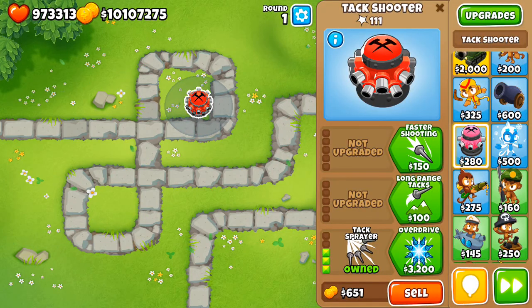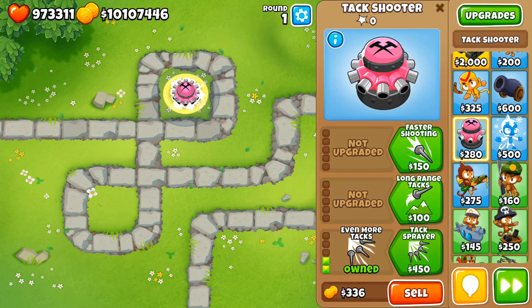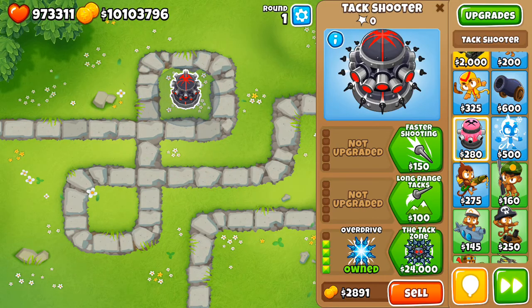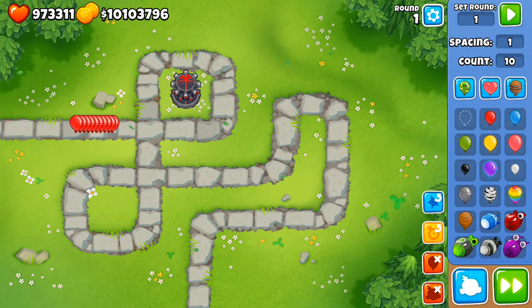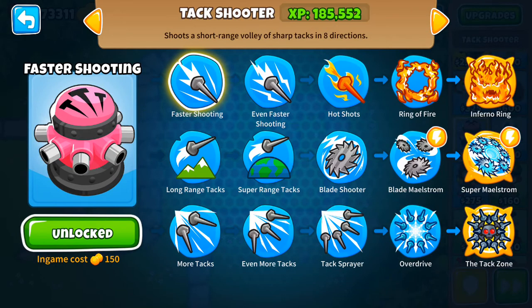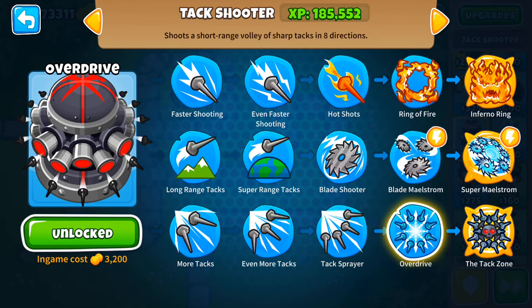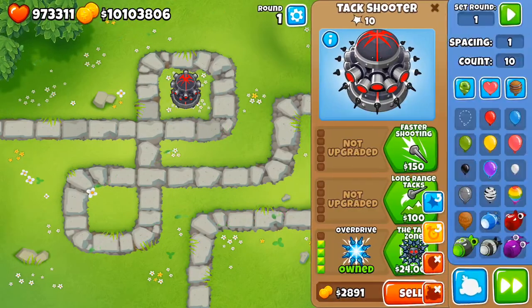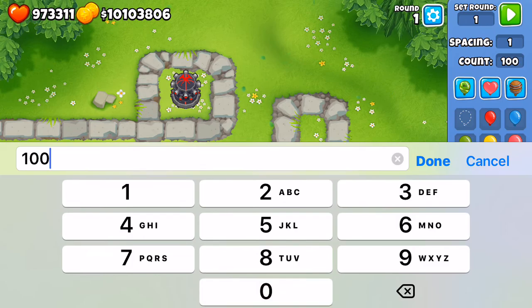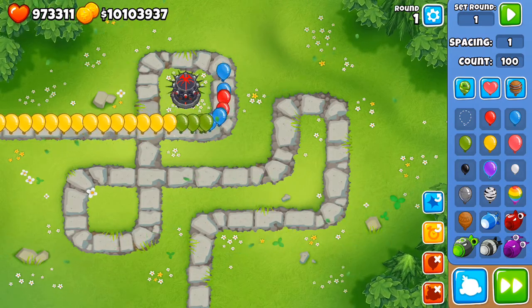Now the fourth tier is overdrive. This is a very good upgrade I tend to use a lot in the early-ish rounds, around round 20. Overdrive costs 3,200 coins and it's very effective. If you send out maybe 100 yellow balloons it's going to deal with them no problem.